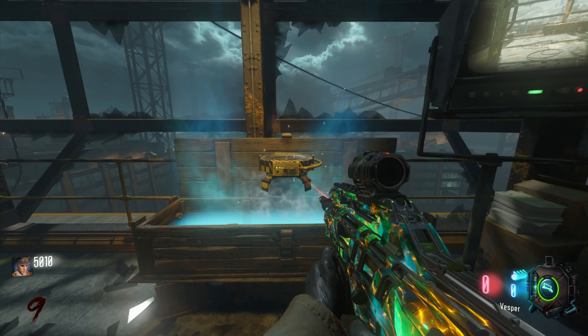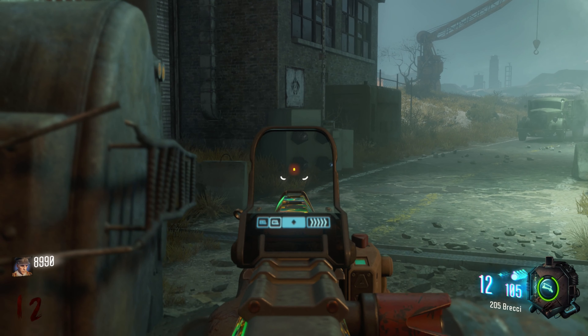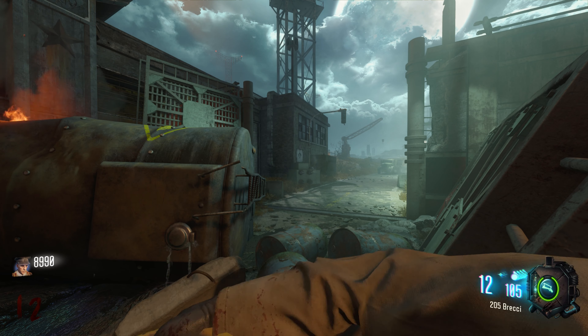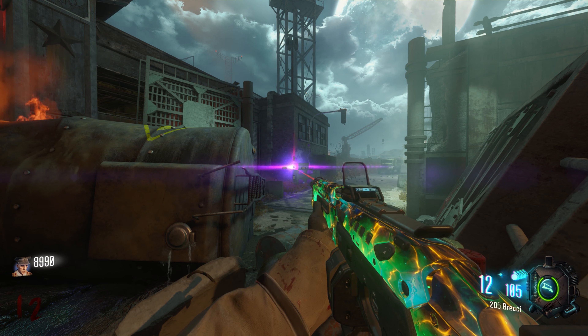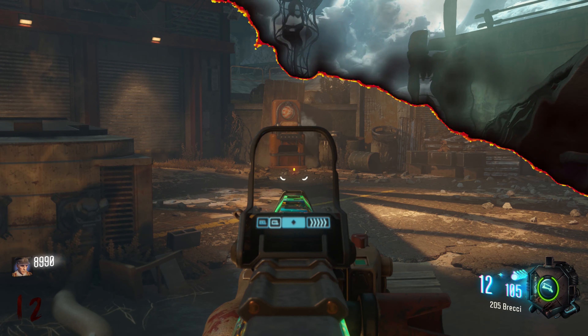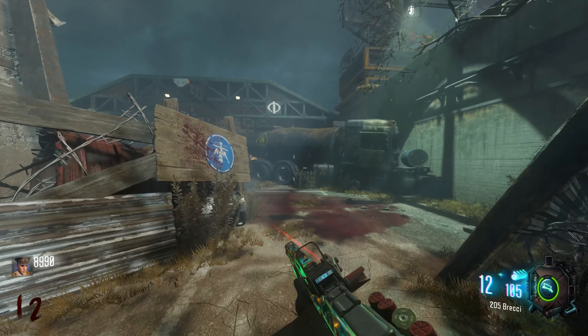Now you will need to head to the mystery box and spin it until you get the Gersh devices. Once you've got the Gersh devices, head over to where the Widow's Wine perk machine is, or PhD Flopper on Black Ops 1, come down the staircase and look outside the map. You will see a sparking generator. Throw a Gersh device in front of this generator and it will suck up the generator, then you will begin to hear Gersh start talking to you.